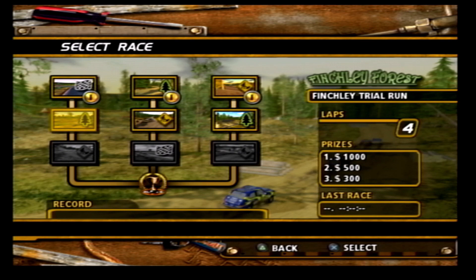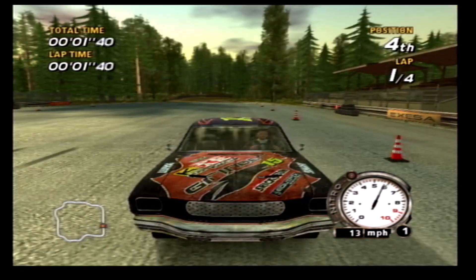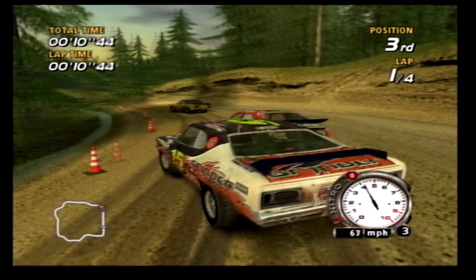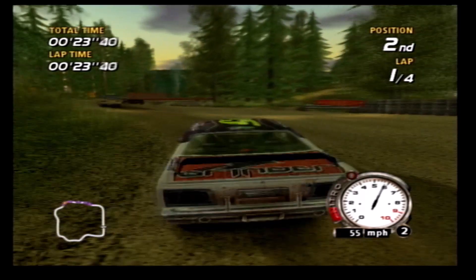Let's now get on with our second section of events, starting with Finchley Trial Run in The Grinder, as we are now doing part two of the Bronze events. There is a wing on the back of this car, just as I thought. The car sounds different compared to what it did before, because I have fitted more upgrades, and I've also given it a little more acceleration.